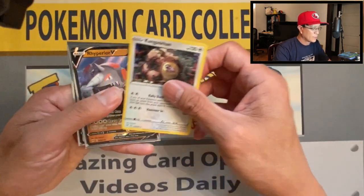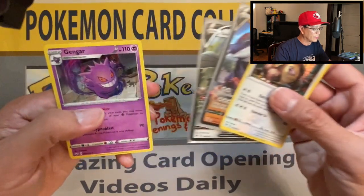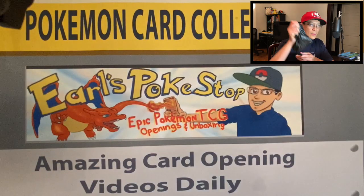Let's do a short recap of today's pulls. This one is pretty good — the Galarian Stunfisk V ultra rare card, and the Gengar holo. All right, it's time for the mystery bag.